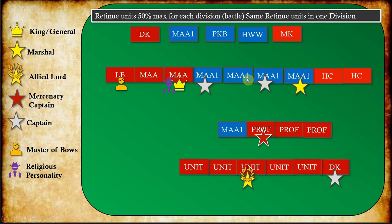These units can be commanded and moved as a group by the King or General and by the Marshal. Captains can move and command only the one unit they're attached to. The Mercenary Captain cannot have more than four units to command — one would be retinue and the rest professional upgrades. The Allied Lord, who can also be a Religious Personality, can command six units. If the Allied Lord brings original retinue units, his Captain can bring one more, giving up to seven units in his battle, though he can only control six as a group.